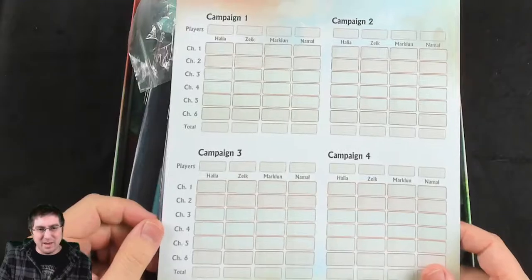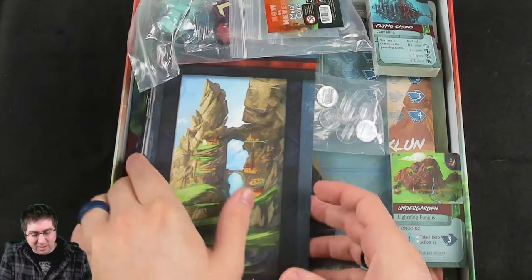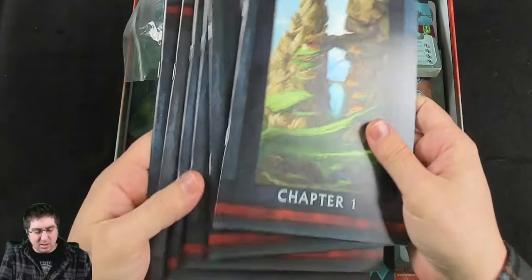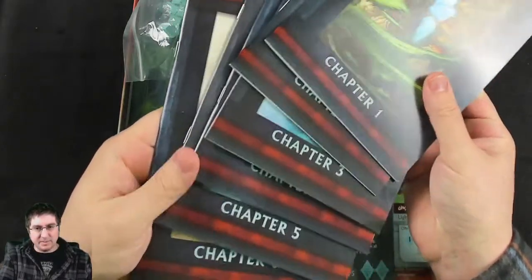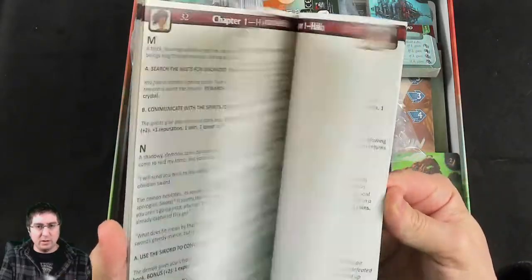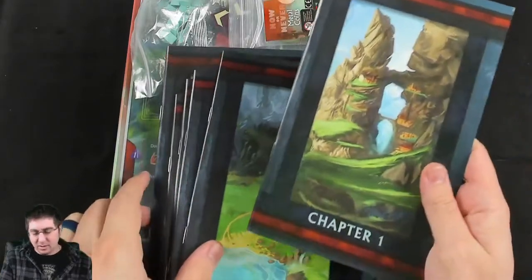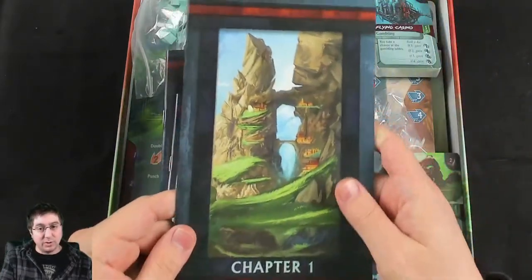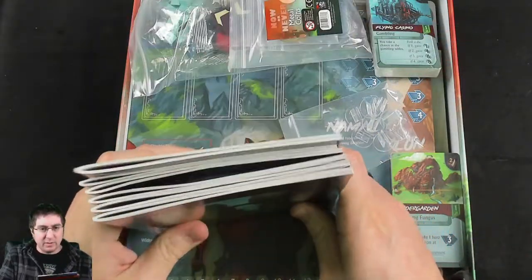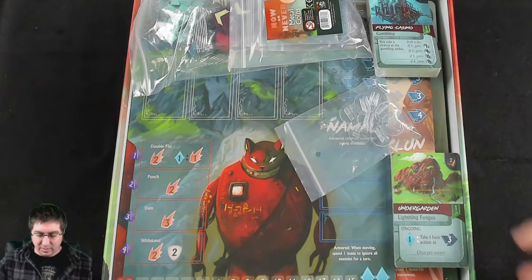We have our story books for the story mode. Wow, these are a lot thicker than I was expecting. There are six chapters for these, and the story books are basically what you read — they are character-specific for the given chapter you're on. We won't show any of that, but that's where you read from, and if you don't like reading aloud, that's where the Foreteller app comes in handy.